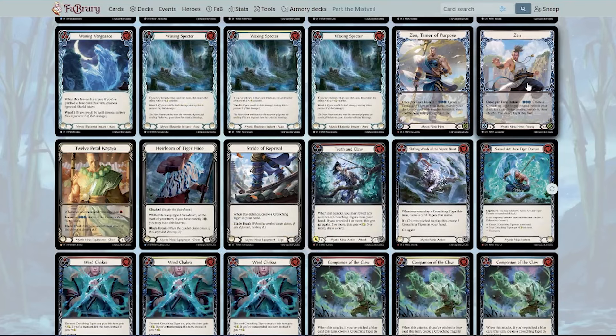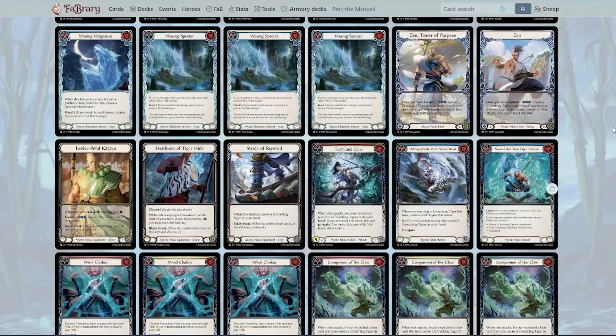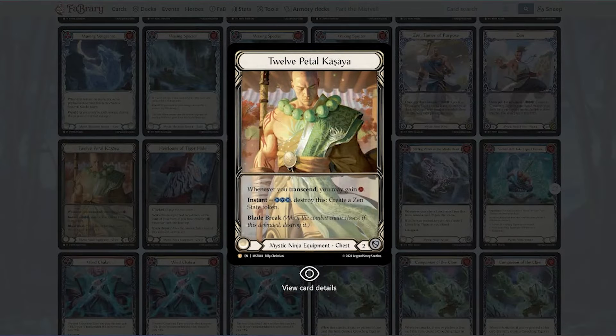You do need some chi, so you will need to start transcending if you're going to be playing Zen. I think Zen could be played — and will be seen — in Blitz, just because people like to play crouching tigers. I'm not sure how competitive he can be, but I'm hopeful. In Classic Constructed, I think he might be one of the least represented in the meta, but if one person finds the deck, I could see Zen being very popular because people tend to like aggressive decks.